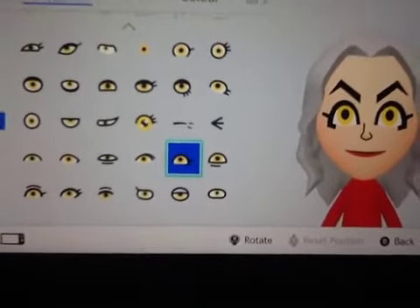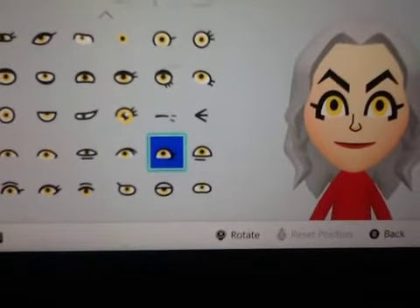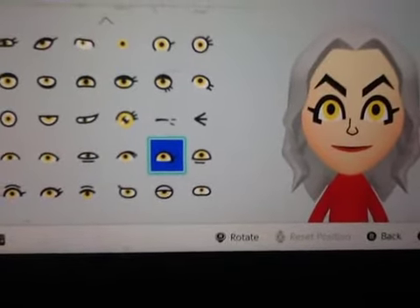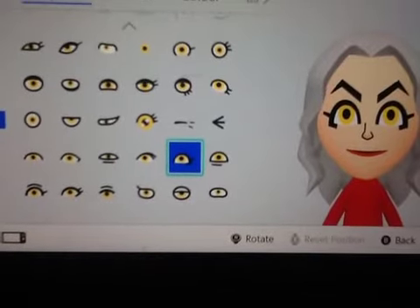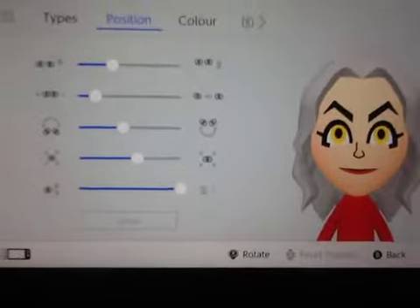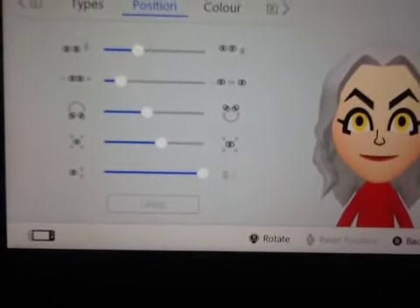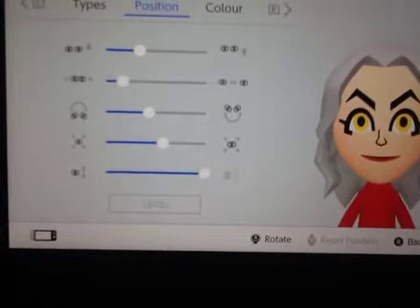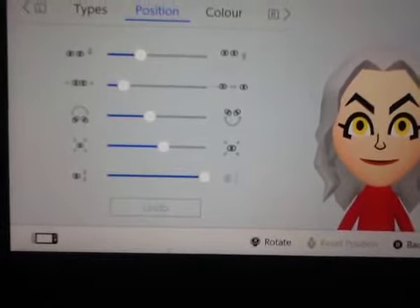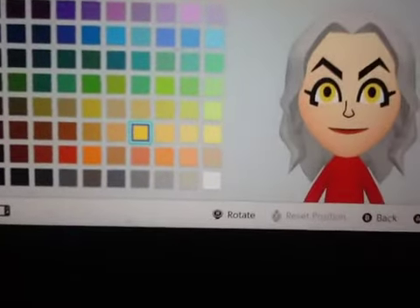For the eyes, go to the second row and pick these eyes. For the position, do it like this. For the color, you want to pick this yellow right here.